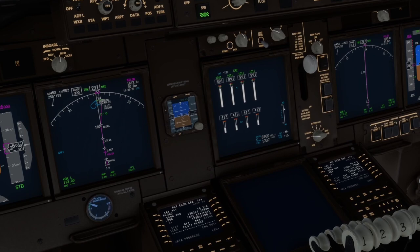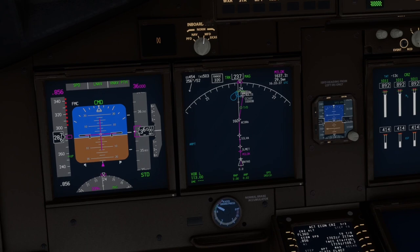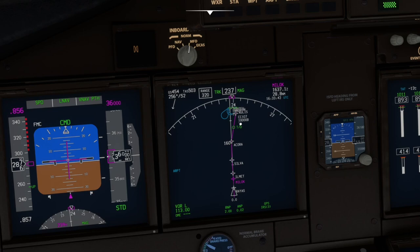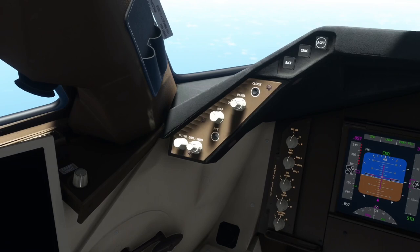So not too bad overall. We'll cruise along here. We should hit the top of descent, then we'll see how the VNAV functions for our descent. We have that restriction of 10,000 feet or below at CC107, and then we'll see our transition onto the ILS. We've got about a little ways to go there. I'll check in with you when we get closer to the top of descent and then we will start our descent into Curacao.